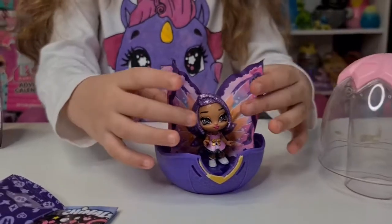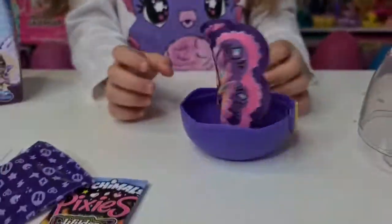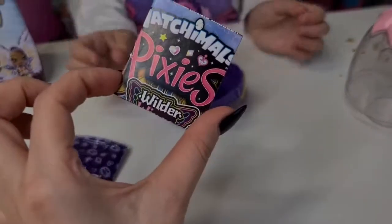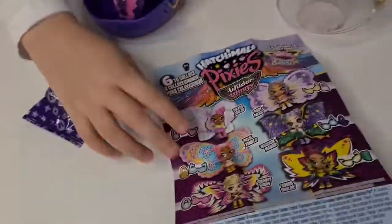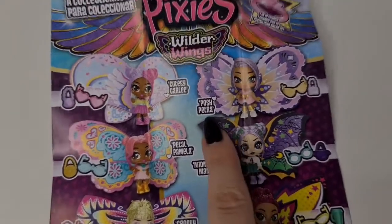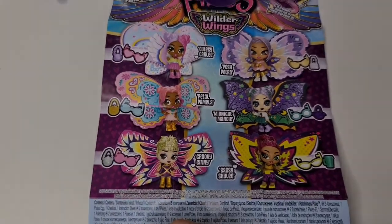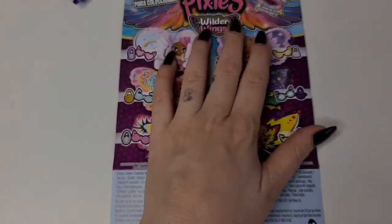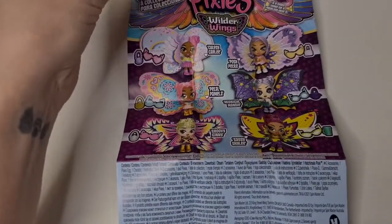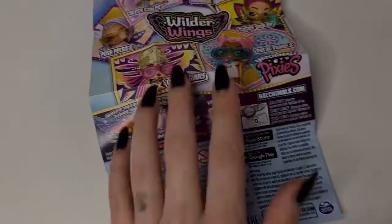She's so cute! Let's see her on the checklist. We have Posh Petra — these are all that we can collect, six to collect in this series. We don't have a ring; I'm not sure how you get a ring.